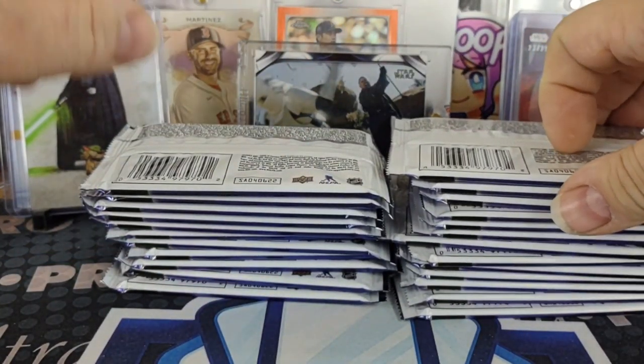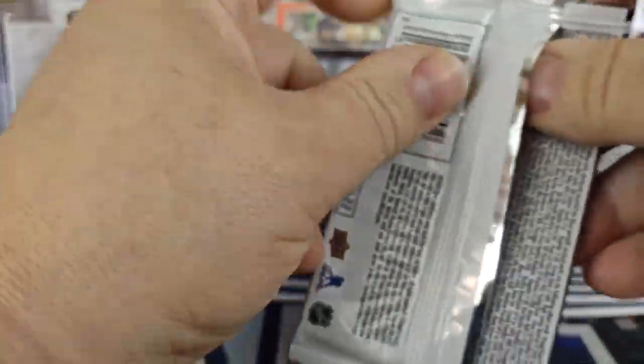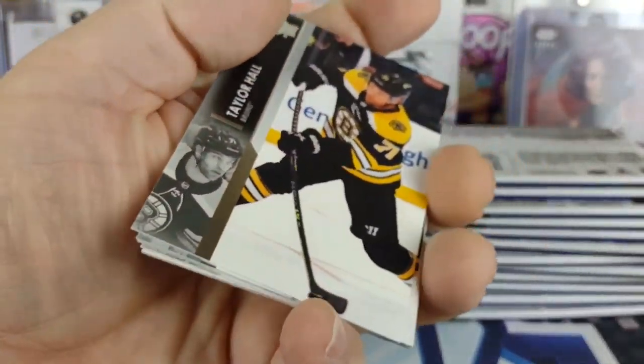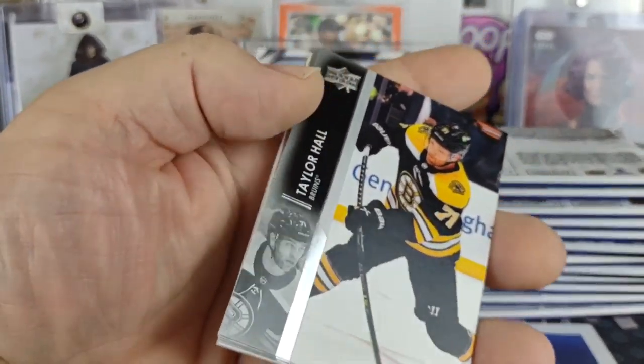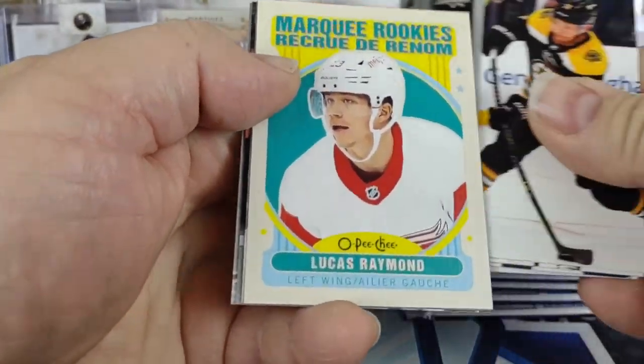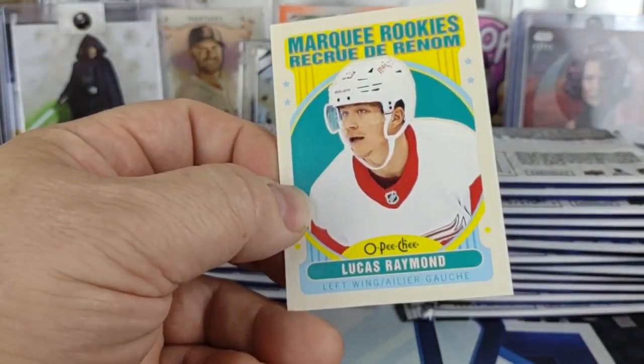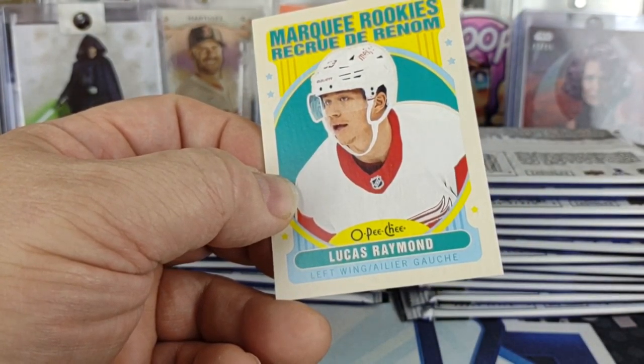I've yet to see an auto pulled — oh, we got a marquee of Lucas Raymond, a retro rookie. Start off fairly decent there.